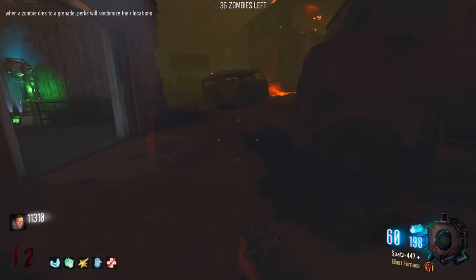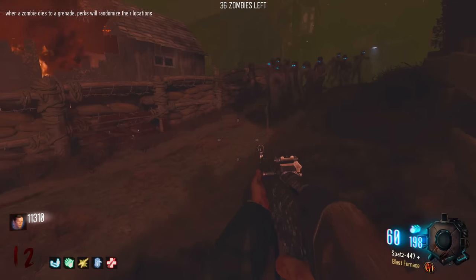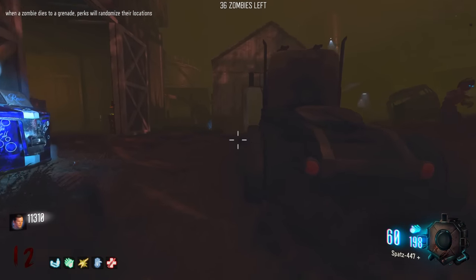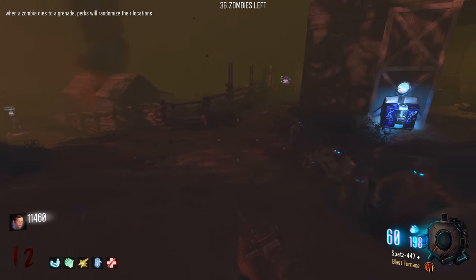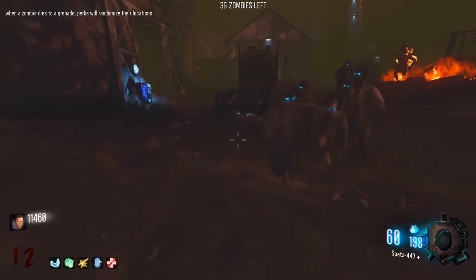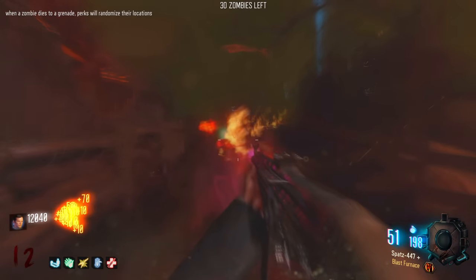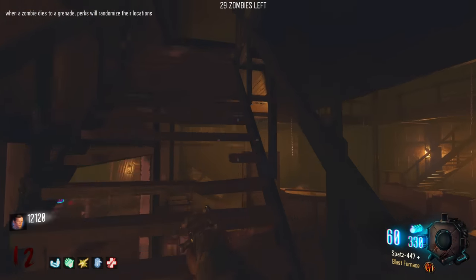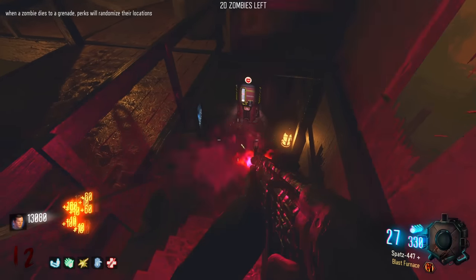Why am I throwing it at the Quick Revive machine? Charge the grenade - one, two, three, four, and throw. Boom - I didn't actually kill any but we've got crawlers now. Throw another grenade - boom. A single kill would be nice. There we go - I see Speed Cola's there now. Double Tap was up here, so what's this changed to? It's still Double Tap - fair enough.